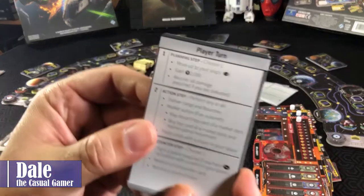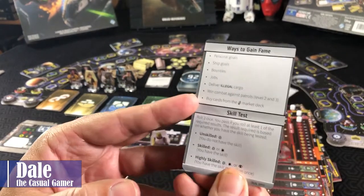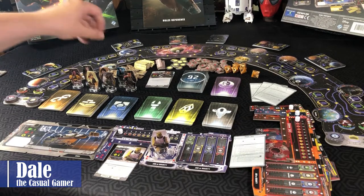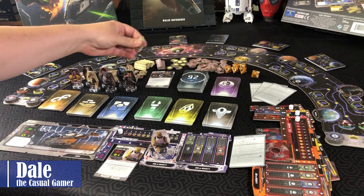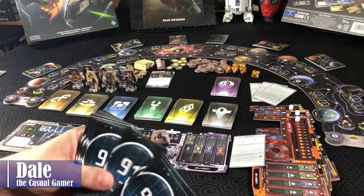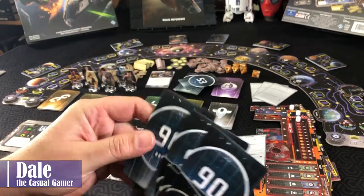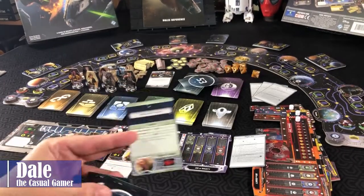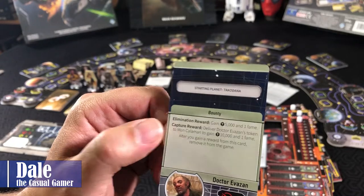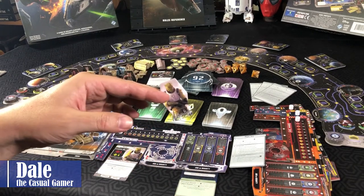Take our player turn order card — you can see there's three steps and it goes through each step on what you'll do on your turn. On the back it reminds you how to gain fame and what to do on skill tests. Depending on your player order, you'll start between 4,000 and 10,000 credits. Bossk starts with card number 90, so we'd go through the databank deck until we find a number 90 — there are multiples, so we'd pick one, which tells us our starting planet and gives us a bounty to start the game with. We'd put this down on our player board and move our token to our starting planet.